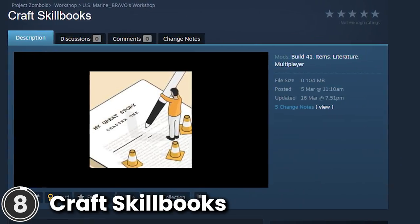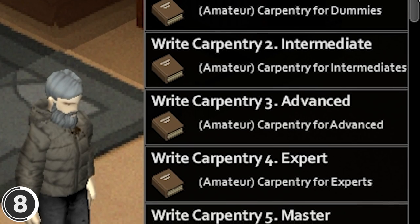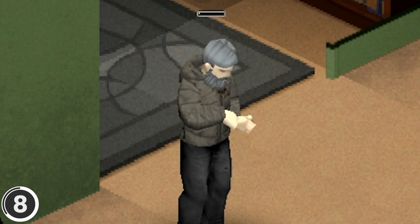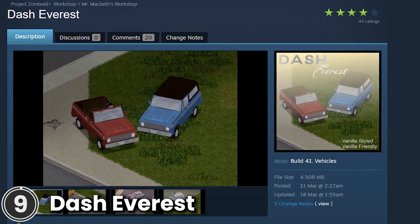Craft Skill Books. This mod lets you help your friends level up a bit faster if you have already obtained a particular skill. It adds recipes that allow players to craft amateur skill books if their skill is high enough. They have 33% efficiency. Skill books provide different XP modifiers depending on your skill level.